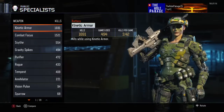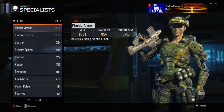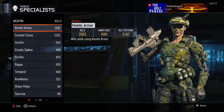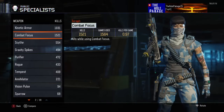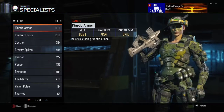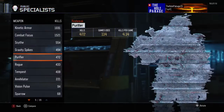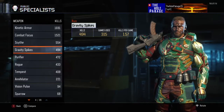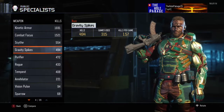You guys do see a lot of kinetic armor gameplays on my channel and a lot of combat-focused gameplays. I used to use combat focus — that was like the only thing I used back then — but now I've really been using kinetic armor for the past two months or so, which is why it's ranked over combat focus. Everything else... I don't know why I use gravity spikes, but please don't give me hate for that in the comments.